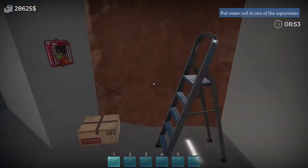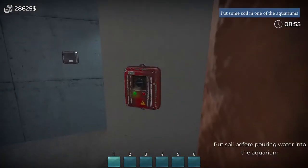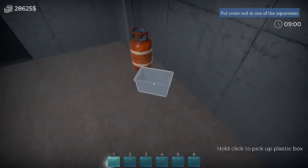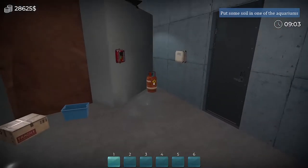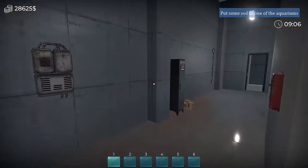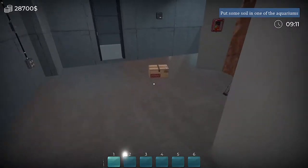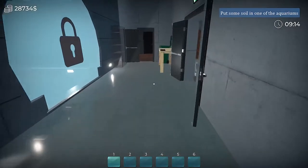Oh, a ladder. Do I have to actually use the ladder? No. What's this? Some sort of garbage? A plastic box, gas cylinders. Nothing. Let's actually do some of this. I'll sell you — oh, I can't sell you. I saw this ladder. I just made 34 bucks. Let's go put some soil in, I guess.